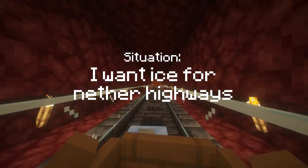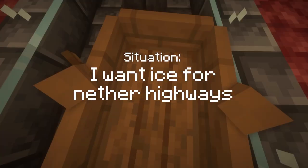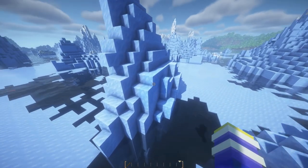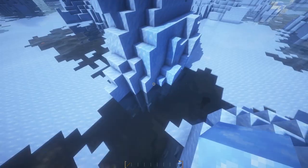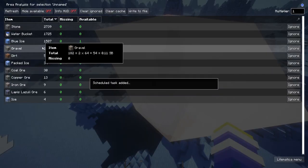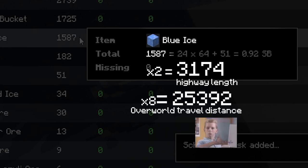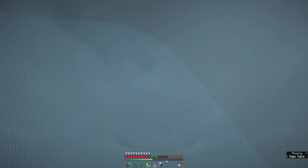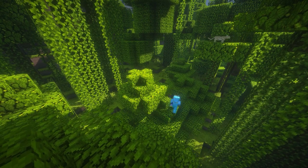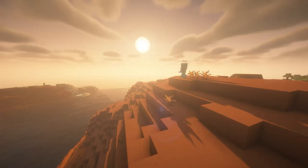I want ice for my nether highways. Usually the best solution is just to go to a glacier and mine the ice there, because there's a ridiculous amount of blue ice in those things, and even a single glacier will have you set for basically every highway you'll ever need to build. The problem is our server has a world border, and it's mostly warm biomes — I checked — there's probably no glaciers in the world border.